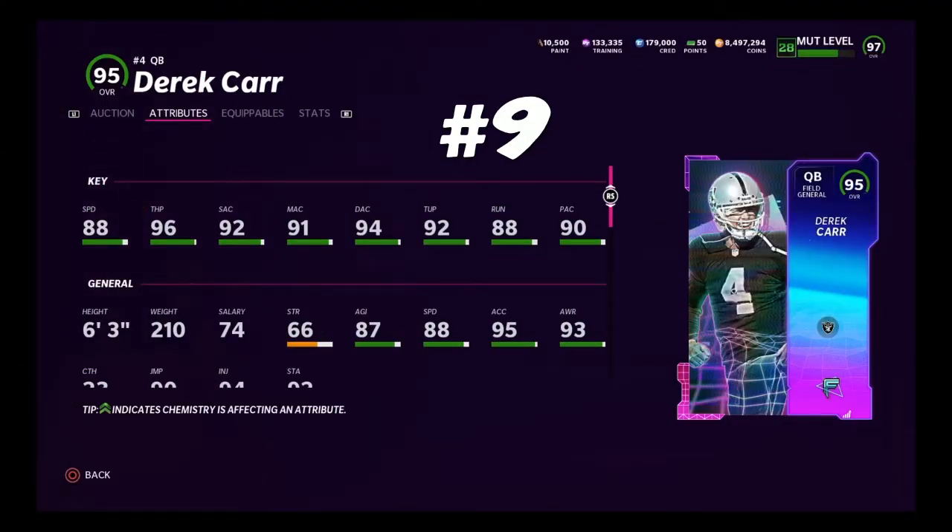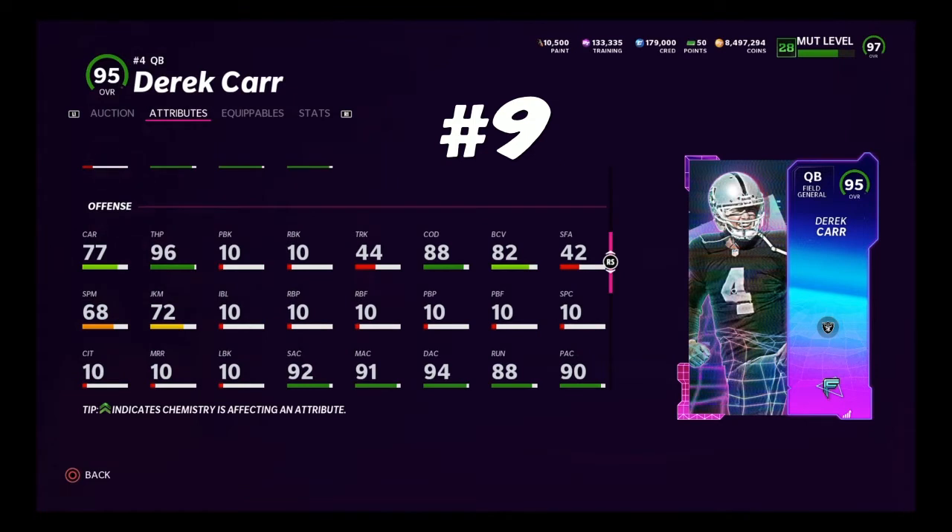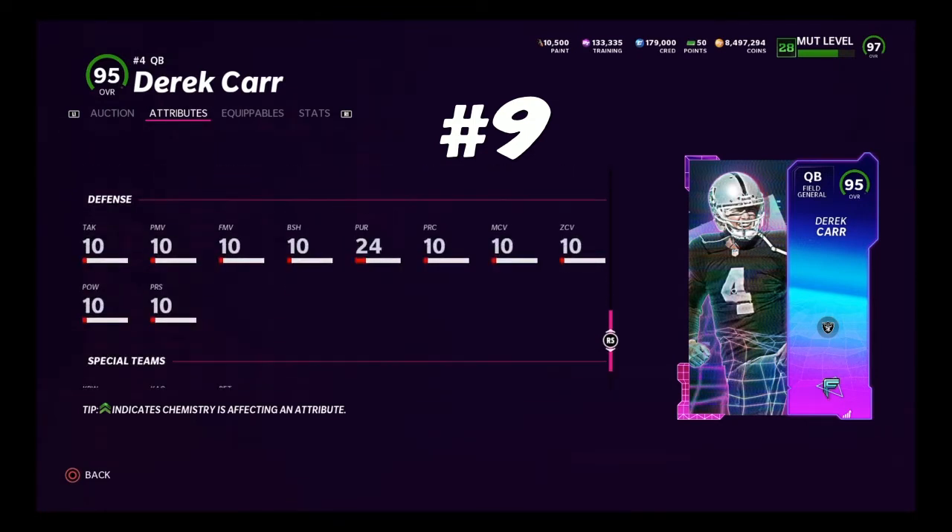Coming in at number 9, we have the brand new Flashbacks 95 overall Derek Carr. 88 speed, pretty good for a Derek Carr card. 96 throw power, pretty good accuracy — he's throwing on the run, not good at all, but he does have the generic throw release. So pass lead elite and higher master on him. You can even run gunslinger and higher master for 8 AP. 6'3. He's got the good release and higher master, so if you're looking for a higher master quarterback, this is 100% your guy — best release for a higher master QB. He's a very good card.